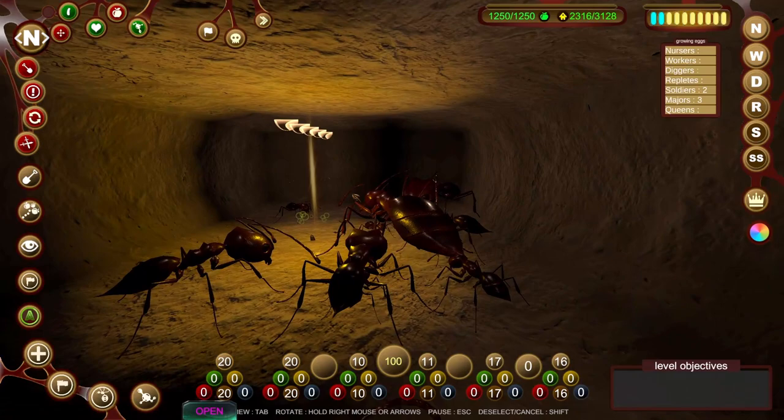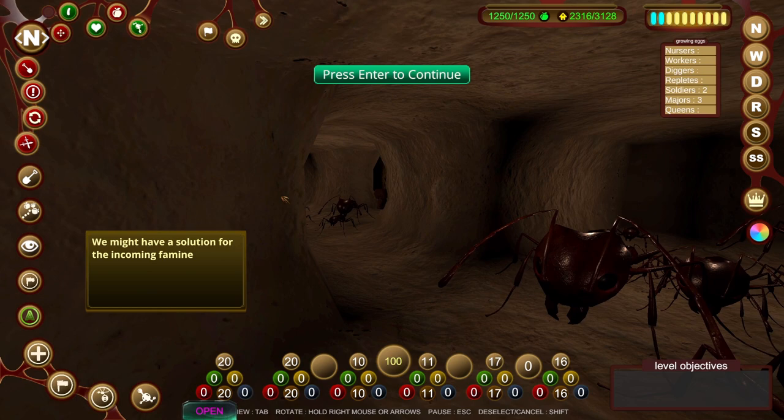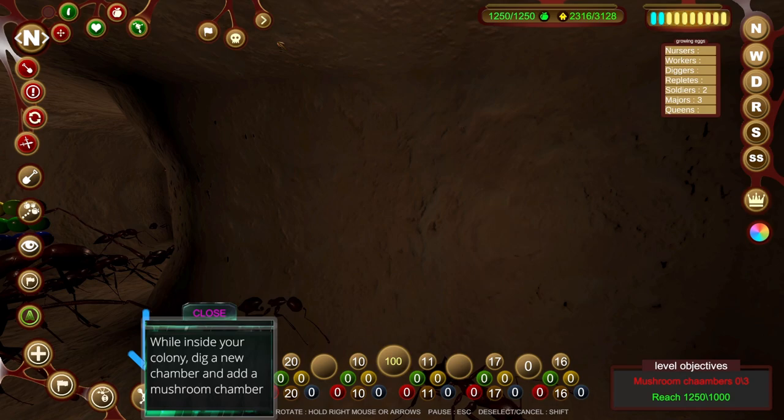Your ants are thirsty. We have a little bit of a story coming. How could this be? The grasshoppers have eaten everything. The colony will starve - we've got no food sources. I mean, we've got 1,200 food in store, wouldn't worry too much, Queenie. We might have a solution for the incoming famine. Our last fight with the Asian ant colony, we discovered they were farming mushrooms and using them as a food source. Excavate a new room and add a mushroom cultivation chamber.